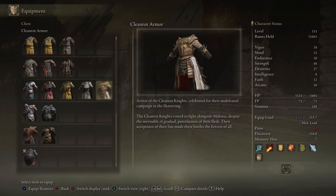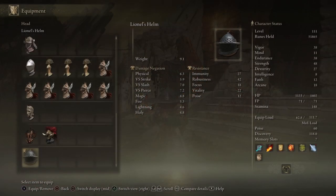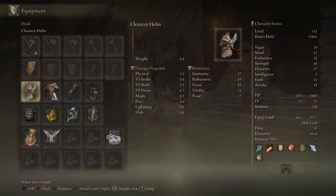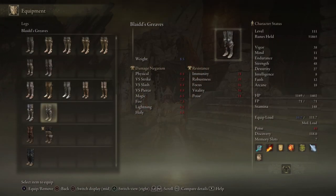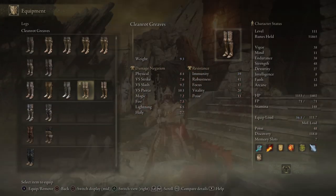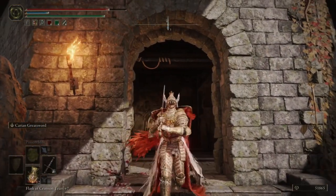It's a pretty cool looking armour. I thought this was a good grind spot to get it because I like when an enemy has their back to you and you can sneak up on them, and there's a Site of Grace really close by so that it's easy to keep reloading the area.